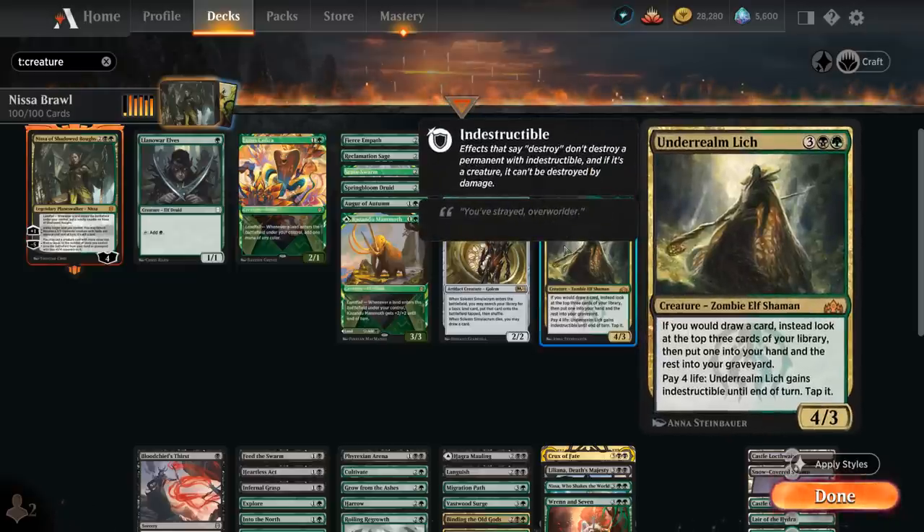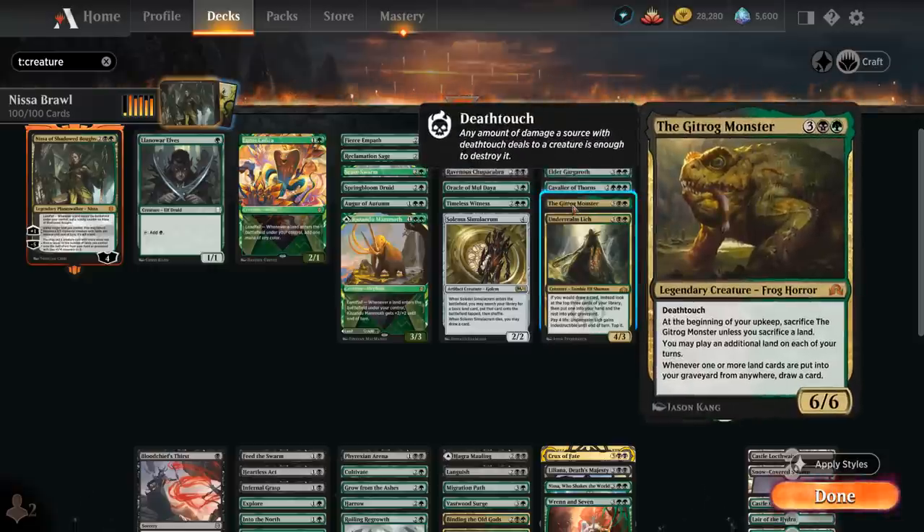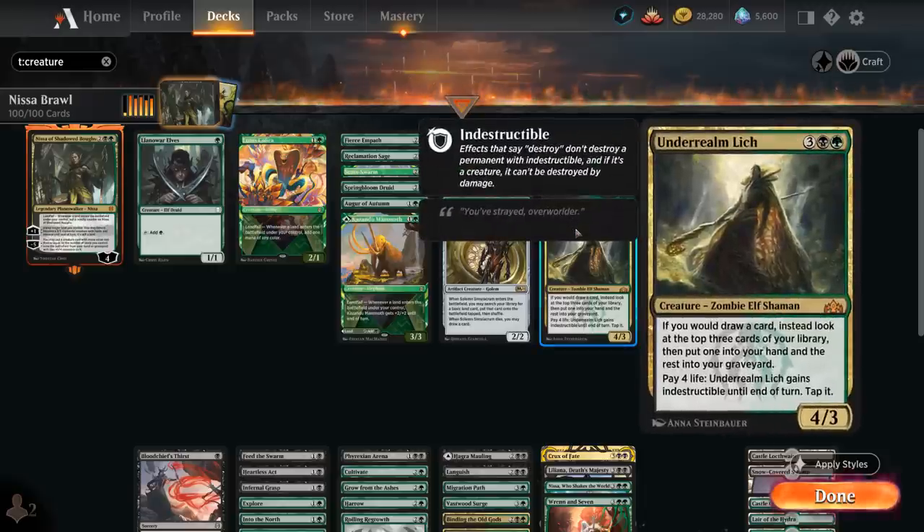Underrealm Lich is a great combo with the Gitrog Monster if we can ever assemble that. A 4/3 saying if we would draw a card, instead look at the top three cards of our library, put one into our hand and the rest into our graveyard. So we put more cards into our graveyard for Nissa, get quite a bit of card selection, and if we combine it with the Gitrog Monster we can basically draw our entire deck. We can also pay life to make the Lich indestructible until end of turn.